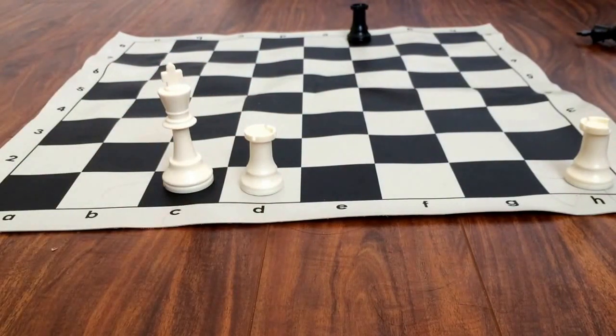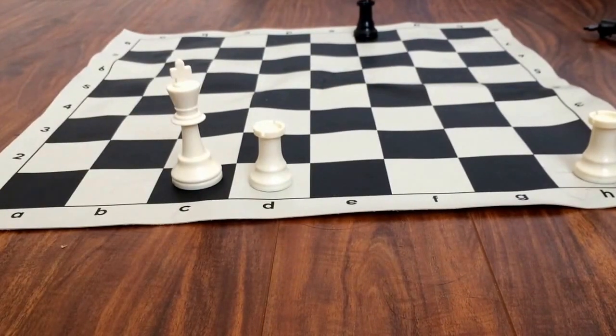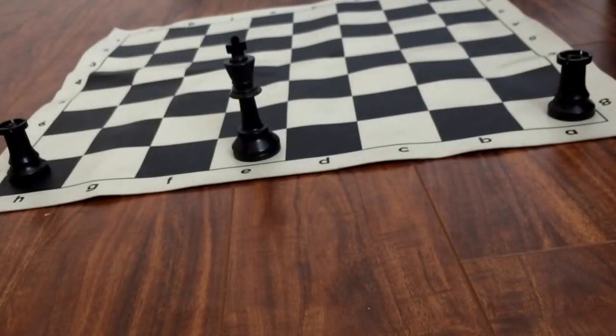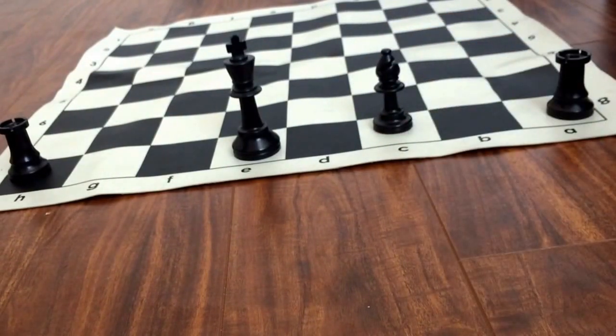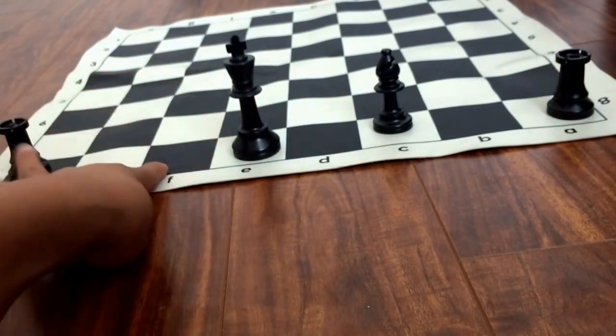Now I'm going to teach you when not to castle. The first thing — you cannot castle if there's a piece in the way. So let's just add a bishop. If the bishop is in the way and it's on your team, then you cannot castle. You can still castle on the other side.